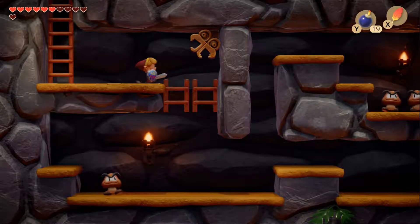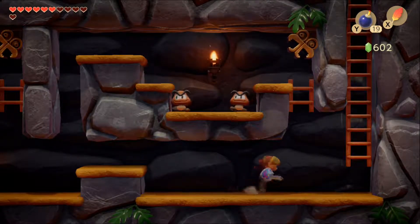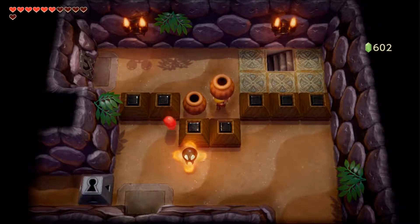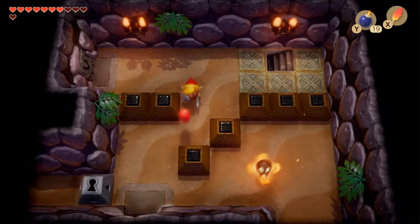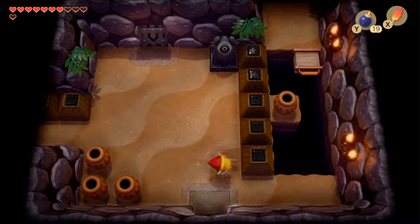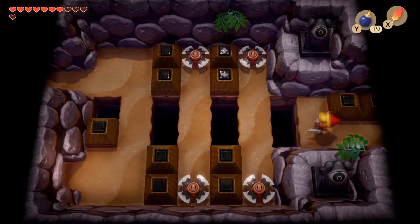We can see the boss room from here but don't have the nightmare key yet, so we head down the stairs into a side-scrolling section with a couple of goombas, then head up into a room with a red zole and some pots. Moving a block, we take out another red zole but the top-left room is locked. Heading left, we see more red zoles and a beamos that shoots at us, plus a 10-arrow power-up to remember for later.